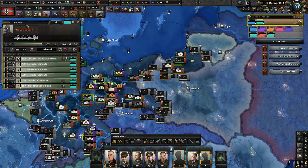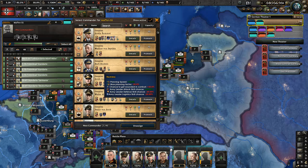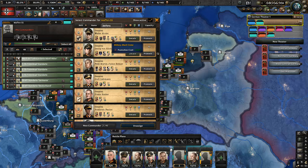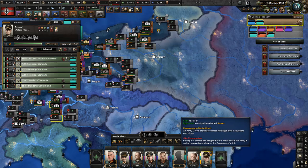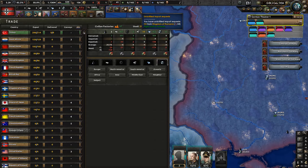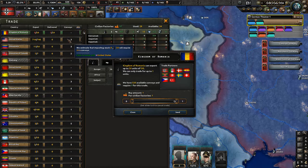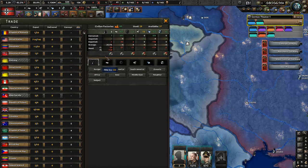Let's call this army the Waffen SS. I need someone good with infantry with a defensive doctrine. Walter Moldo — politically connected — you're now a general of the Waffen SS, assigned to Heeresgruppe Deutschland. We're also getting unfulfilled import requests: the Kingdom of Romania is not providing us with any fuel. They've started trading with too many people, almost all with higher trade influence, so this isn't going to work. Let's try importing from Venezuela instead.